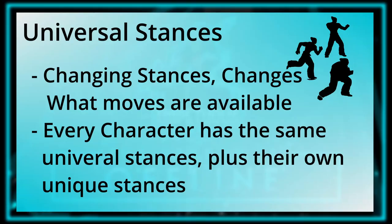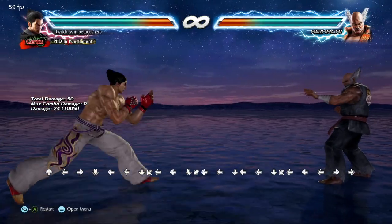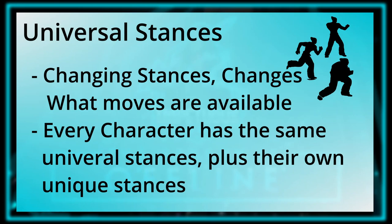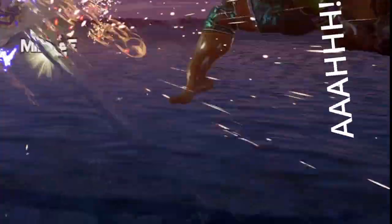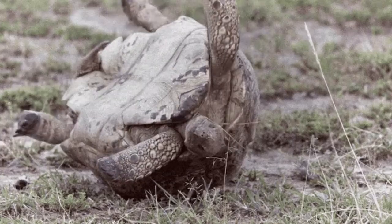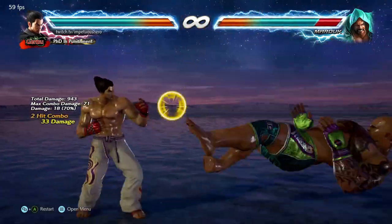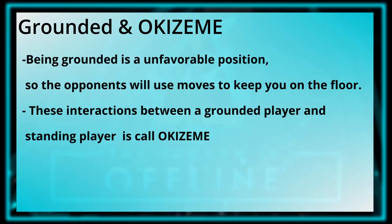The universal stances are: standing, crouching, while standing, while running, while jumping, and while grounded. Grounded and Oki — once a player gets knocked down near their opponent, they are in a pretty bad situation. There's not much you can do while laying on the ground, so the knocked-down player wants to get back on their feet as quickly and safely as possible. Meanwhile, the player standing over them wants to keep them down to keep the advantage. This is what the Tekken community calls Okizeme, or Oki for short.